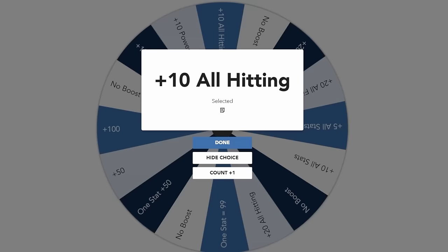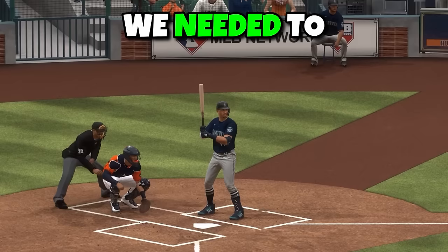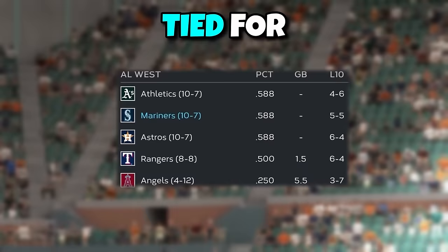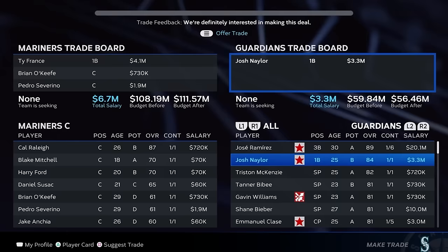That was his most important upgrade yet and he was up to 18 overall. However, we won't complete the challenges with Julio alone. We needed to turn the Mariners into a God Squad, and while we were tied for first in our division, our team was pretty mid. I started this rebuild by dumping some high veteran contracts for talented young prospects and then started upgrading our infield with guys who hit well in MLB The Show.